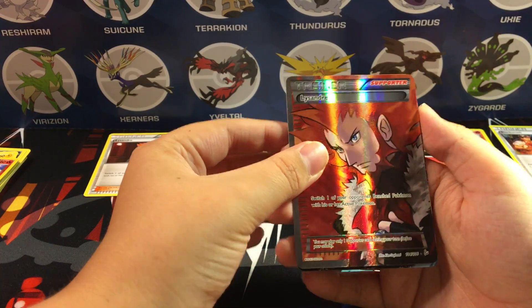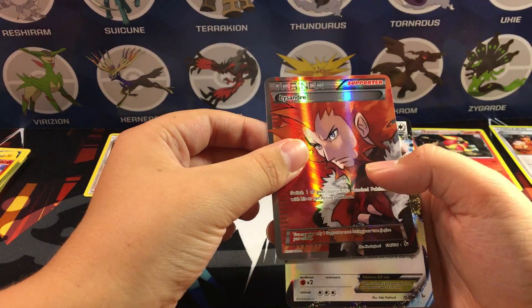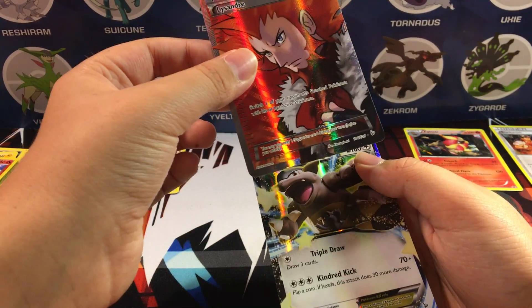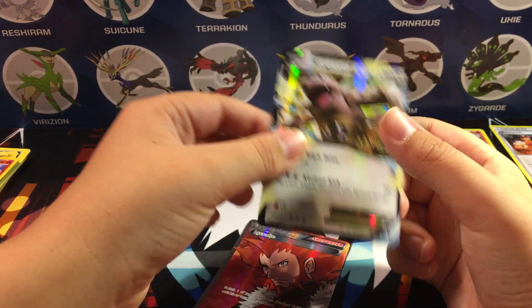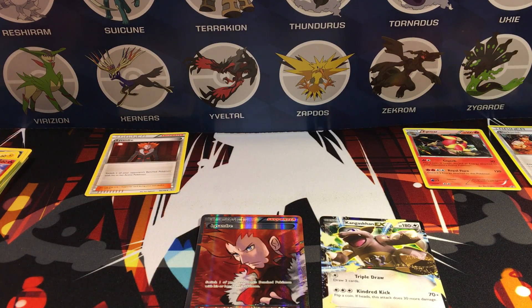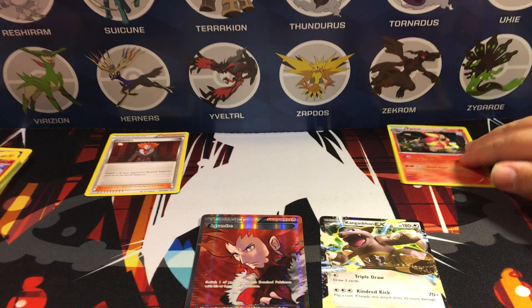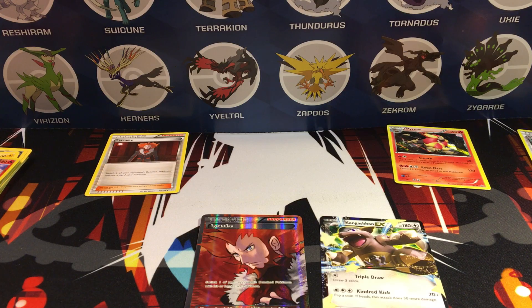Let me review this real quick. We got our Lysandre full art, which just looks amazing. This is going out of standard soon, but you could still use it — it was in Ancient Origins. And we got our Kangaskhan-EX. Overall a really great box, and don't forget about our promos. Remember to subscribe, or if you are subscribed, stay subscribed — that's pretty much it.